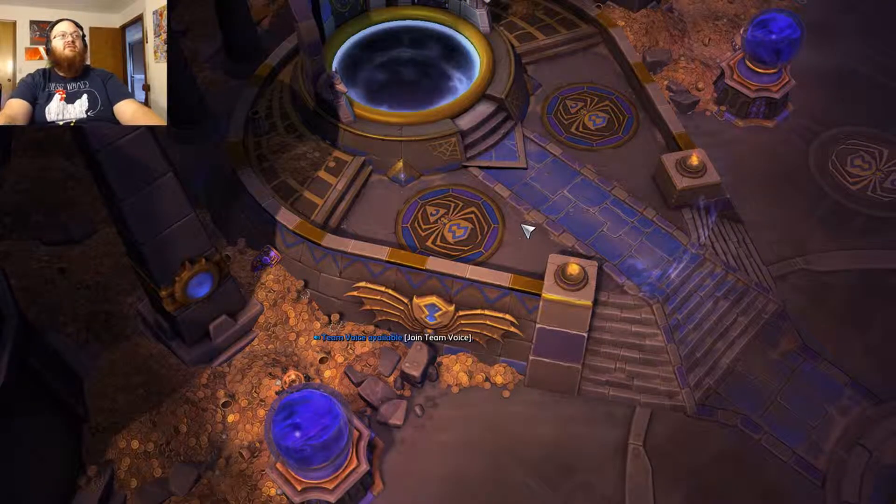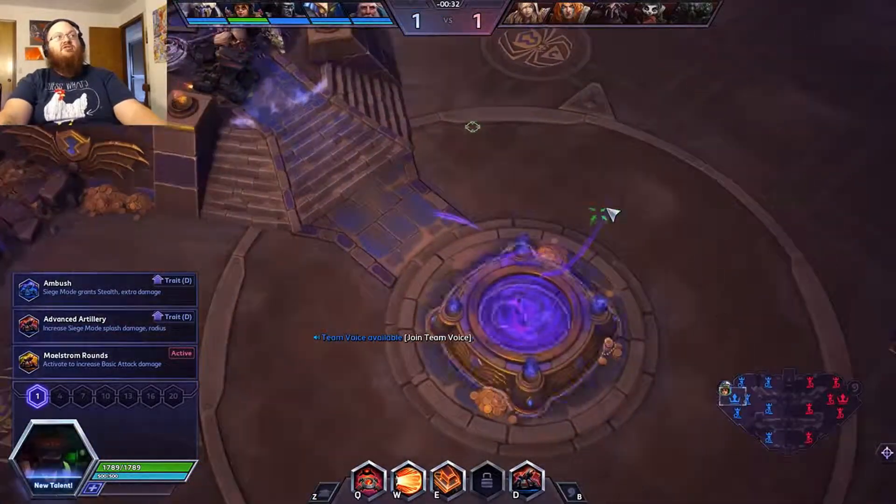We find ourselves on Tomb of the Spider Queen. I just finished that map as Murky and it went awful — this is actually a good map for Hammer. I haven't played Hammer since her rework so don't expect too much. We're going with Advanced Artillery, which makes my attack splash better in siege mode and increases the splash radius.